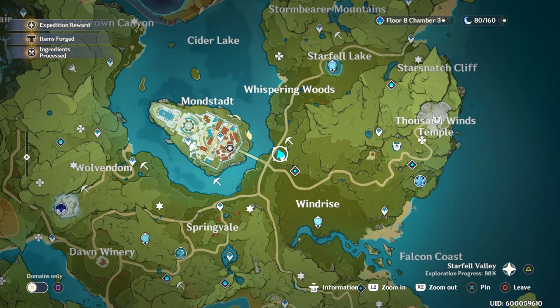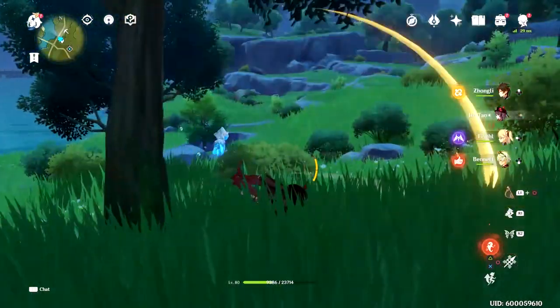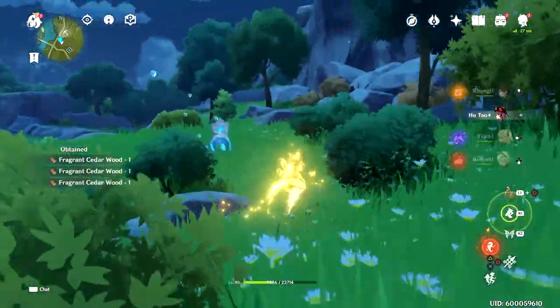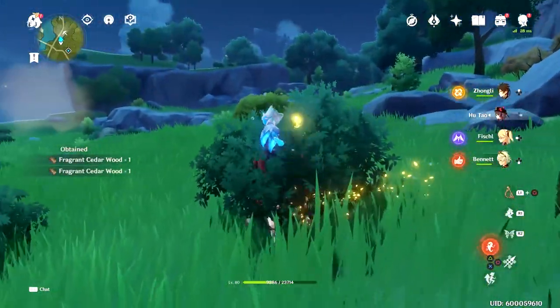First and foremost, right outside of Mondstadt, there's that little forest where you first run into the dragon. Pretty much any of the trees around here near the warp point, or in that forest, are going to be the Fragrant Cedar.